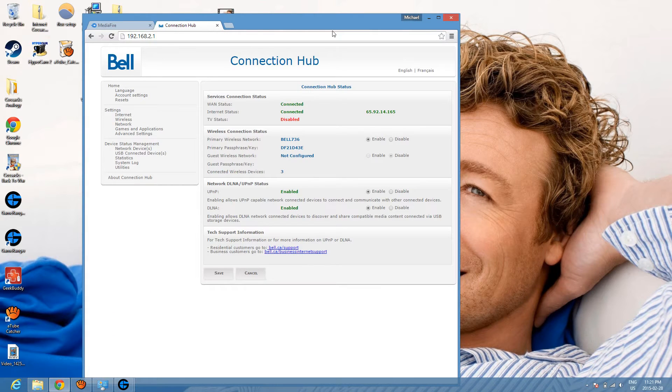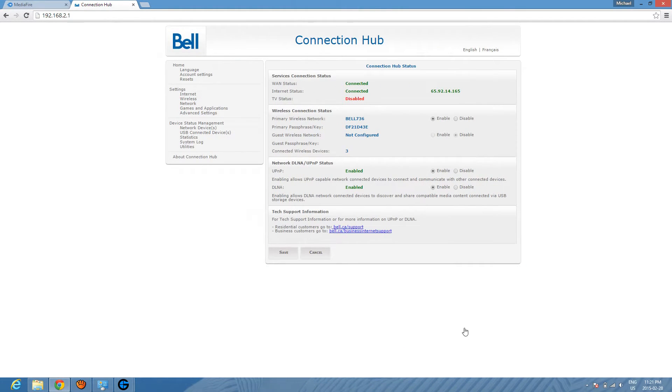Copy it into your browser and enter it. Sometimes your router will ask you for a username and password — enter admin, admin.